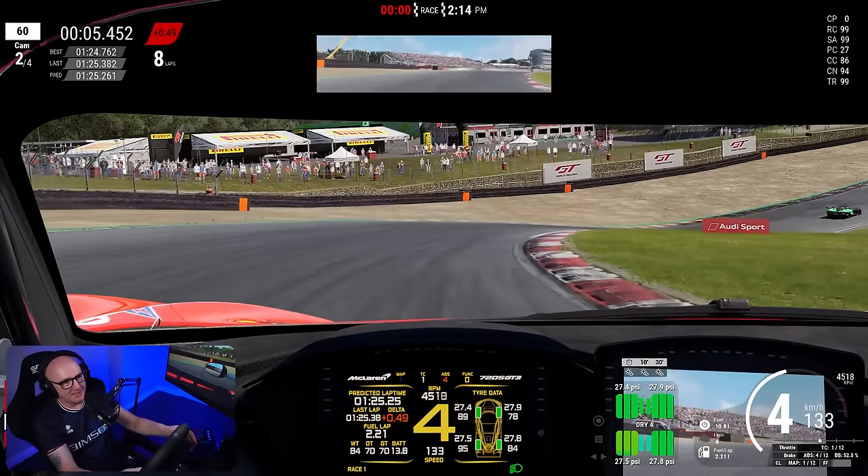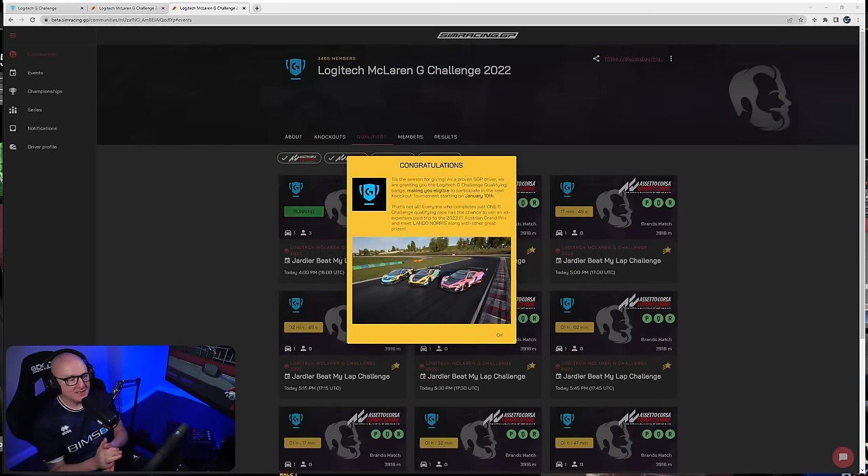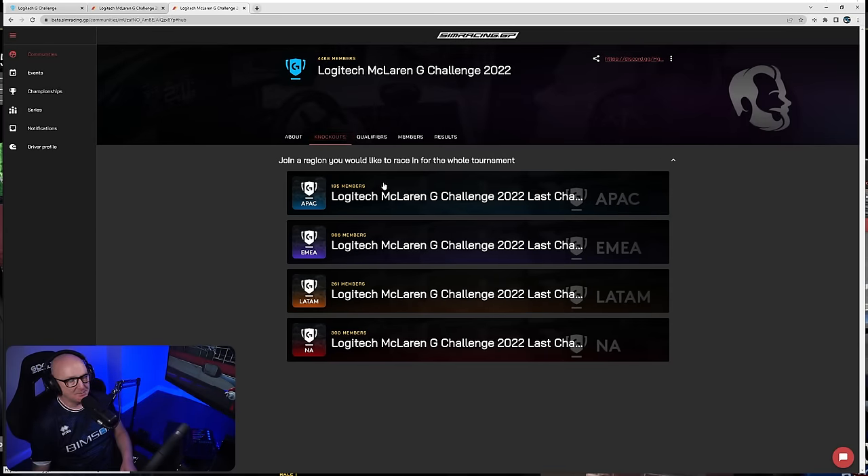We've left ACC and jumped back into the simracing.gp website. After waiting a few minutes for the session to close, we get this notification: 'Congratulations. As a proven SGP driver, we are granting you the Logitech G Challenge qualifying badge, making you eligible to participate in the next knockout tournament.' And also, everyone who competes in just one G Challenge qualifying race has the chance to win an all-expenses-paid trip to the 2023 F1 Austrian Grand Prix and meet Lando Norris. We did it — we qualified! Now we can race in the knockout stages of the Logitech McLaren G Challenge.